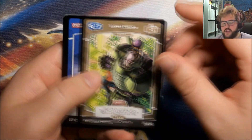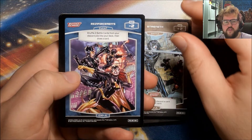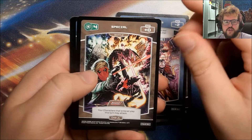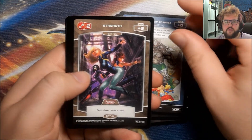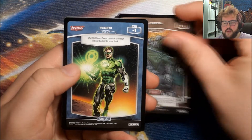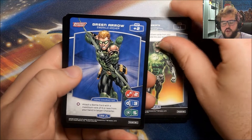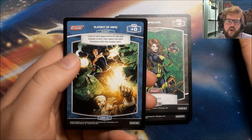Anyway, we've got an Intelligence, Alfred Pennyworth, Strength, Reinforcements, a Special, Resurrection of Power, a Strength, our Rare is another Special, Rebirth, Green Arrow, a Special, and Sleight of Hand.